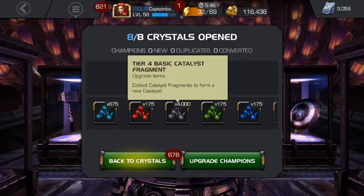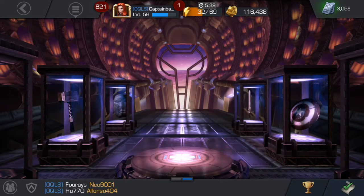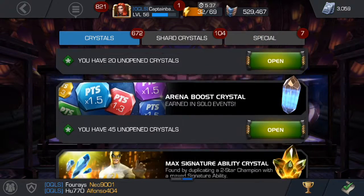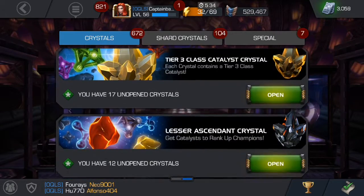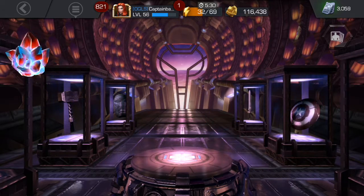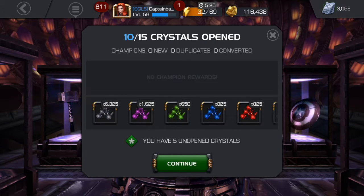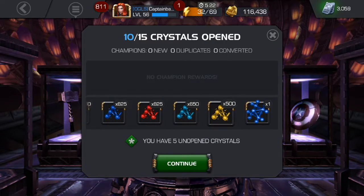Not too bad — four thousand for the basic ones is nice. We're at four basics right now. Once we get the one from the current arena and then one more, we'll have six catalysts and can get two more rank-four four-stars. And all of a sudden we pulled a fully formed Tier 4 tech catalyst — that is awesome!